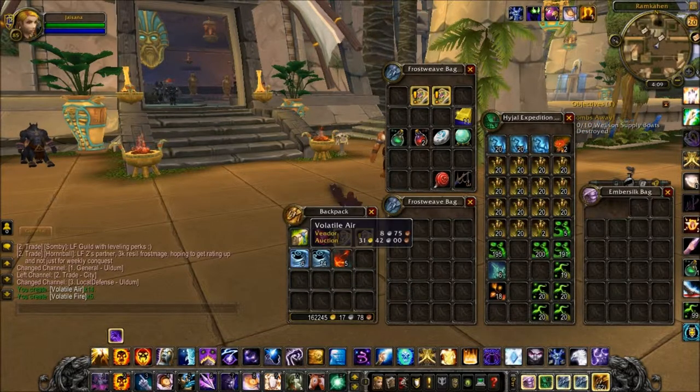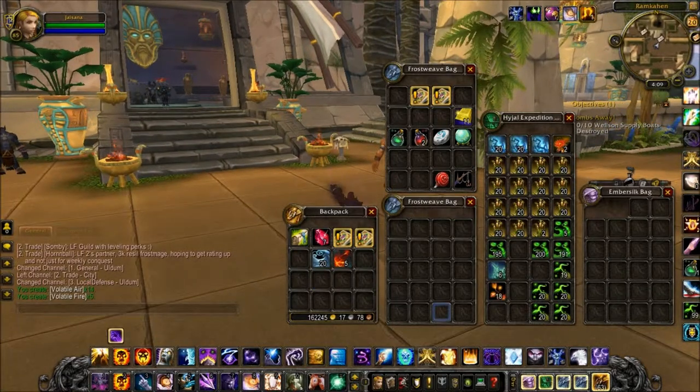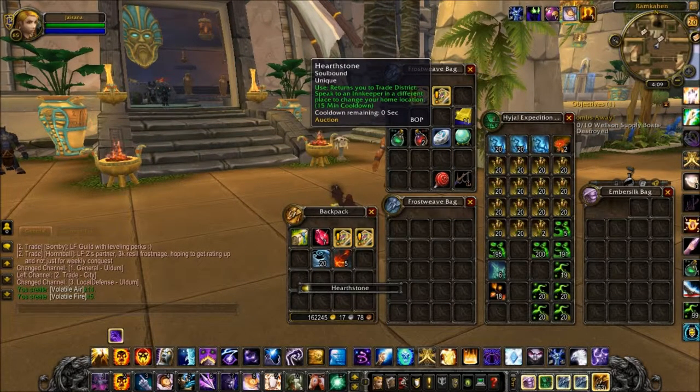In this example, if you've been watching the video so far, you can see that we're in Uldum, and I did the transmutation and got a drop of 14 volatile air and a bonus drop of volatile fire, since I'm a master of transmutation.